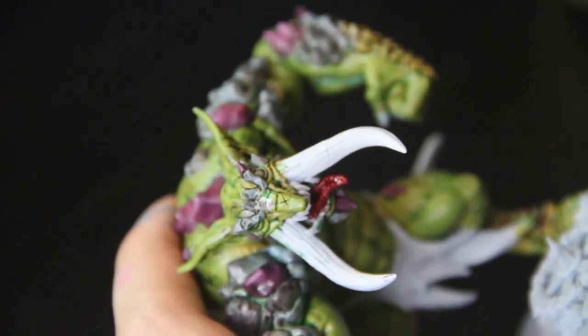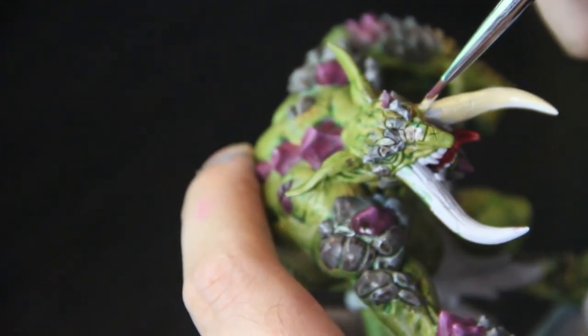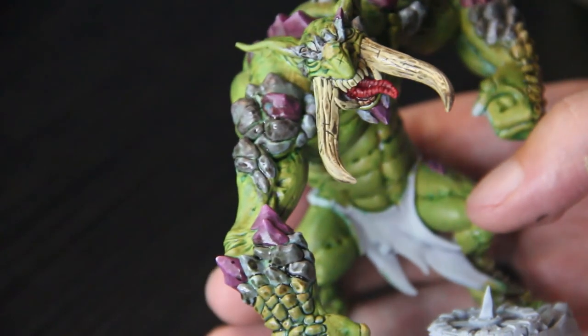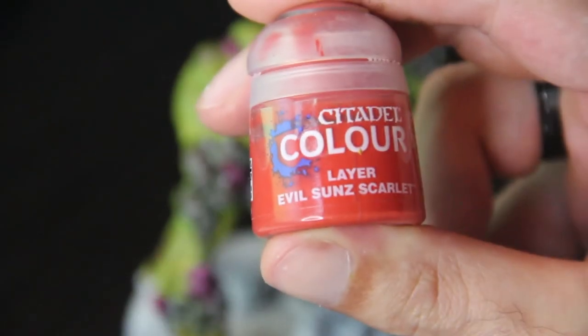Ushabti Bone is what I'm going to use for all the bone areas on the troll — his tusks and his teeth. I'm going to give it a really nice coat, maybe two, and then go over it with Agrax Earthshade again — it just helps it shine a bit and fills in the darker crevices with some browns.